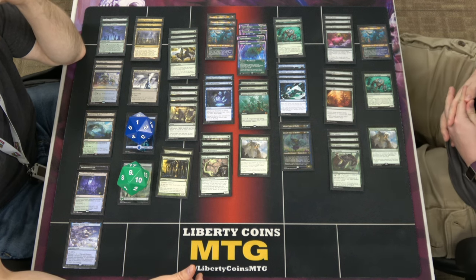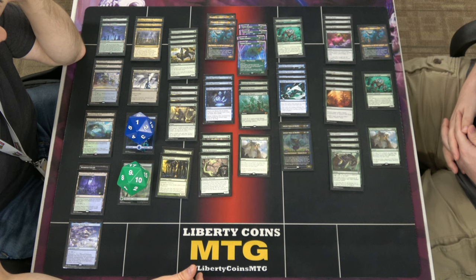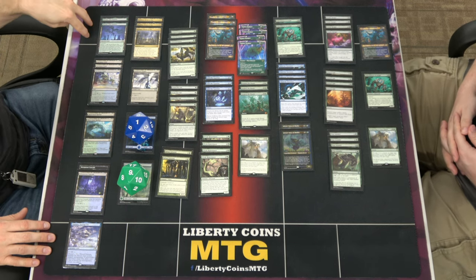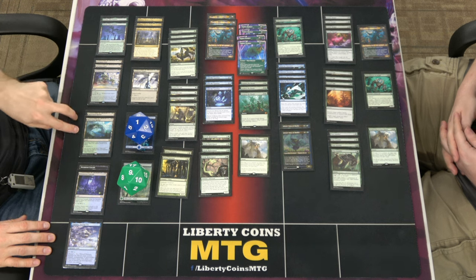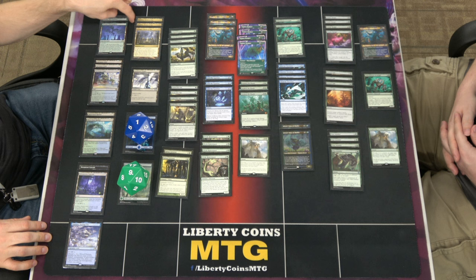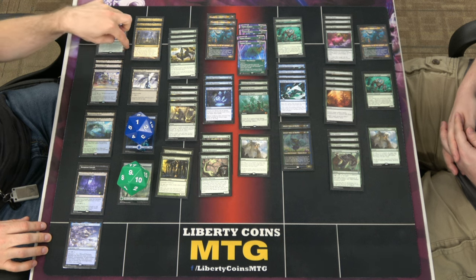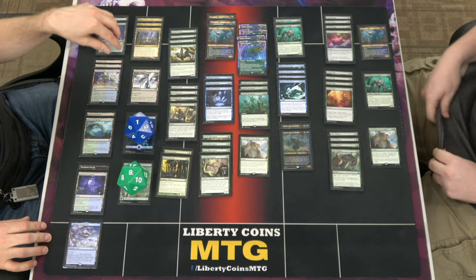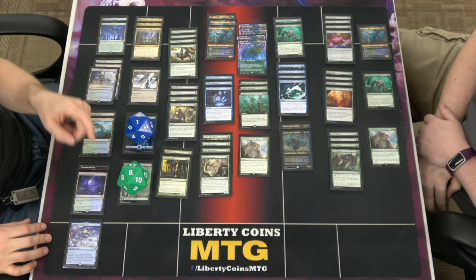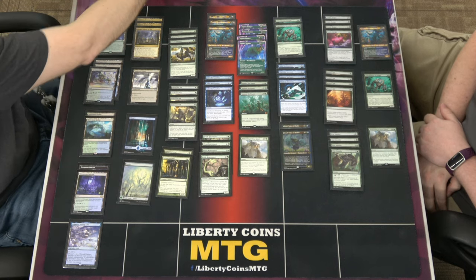You always kill the bird — bolt the bird, right? So we're going to go over the mana base real quick. Two Boseiju, three Overgrown Tomb, two Hinterland Harbor, two Dreamroot Cascade, one Ottawa, three Nykthos — not four, I only have three at the moment — and that also leaves a slot for the Darksteel Citadel.